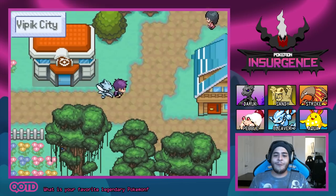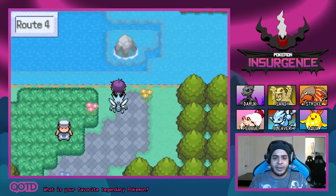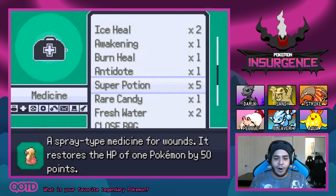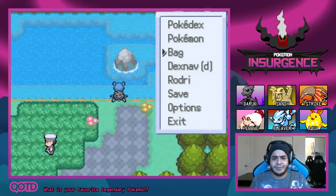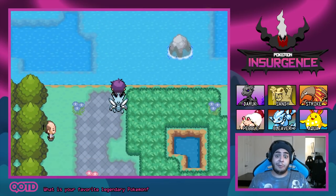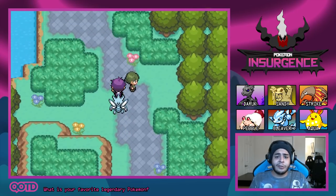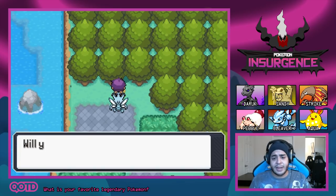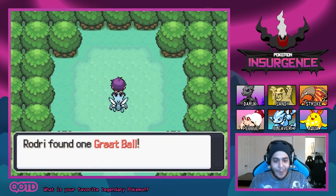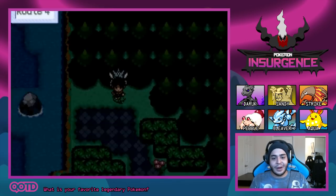Before we're done here in Vipic City, I want to check out one more thing — there is a hidden grotto here in Route 4 that I didn't go into. Let's use the Repel and run back. The grotto is right at the beginning of the route. We follow it inside and find... a Great Ball. Nothing fancy, nothing crazy, but we'll take it.